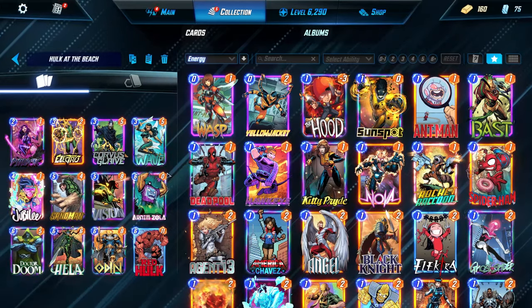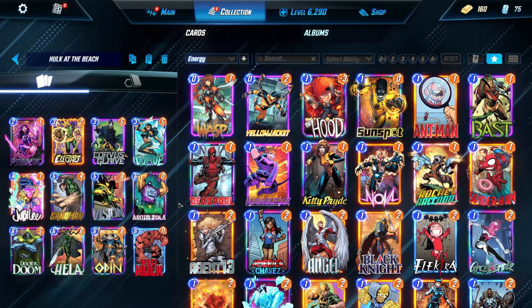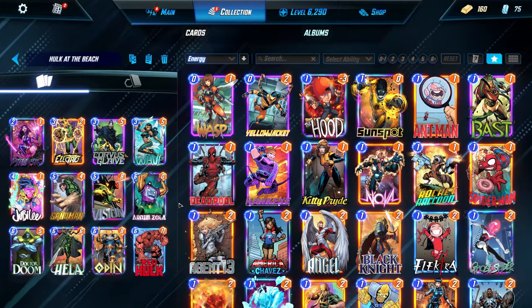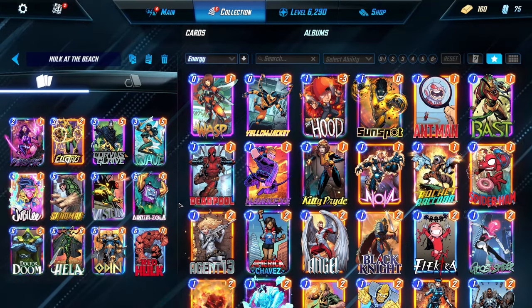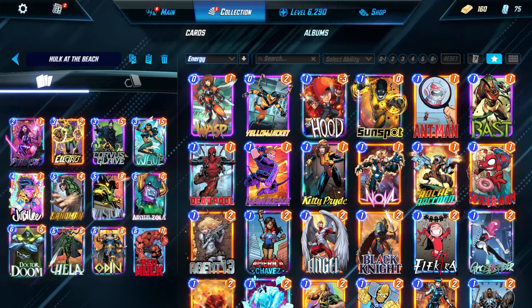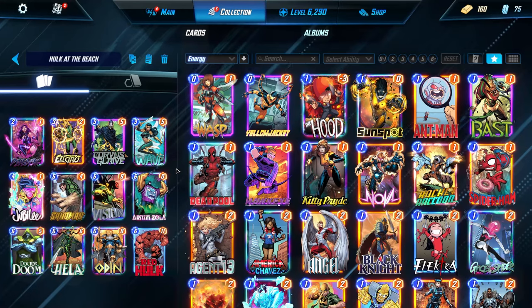Now if that doesn't go to plan, you can Wave and then put Red Hulk on the board. Once Red Hulk's on the board, it really forces your opponent to either use their resources to kill him off, or try to win the game and use their energy somewhere else, which might not be possible for them. Because you can play Dr. Doom on turn 5 and then Odin on turn 6 to really close out that game.